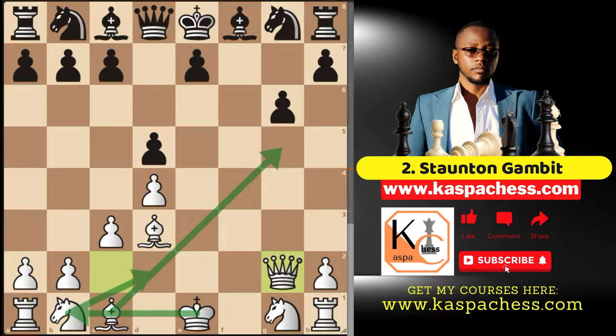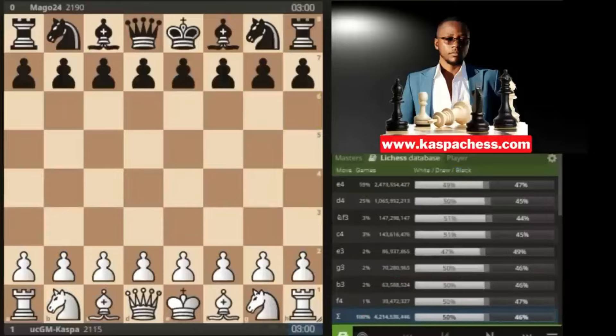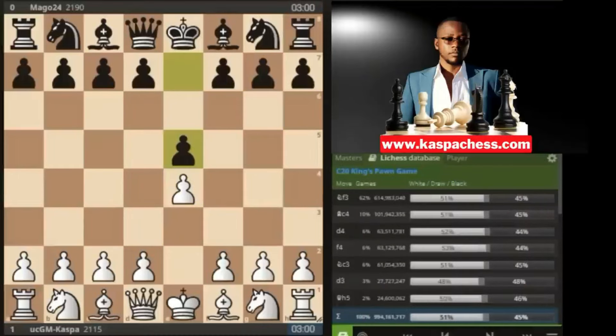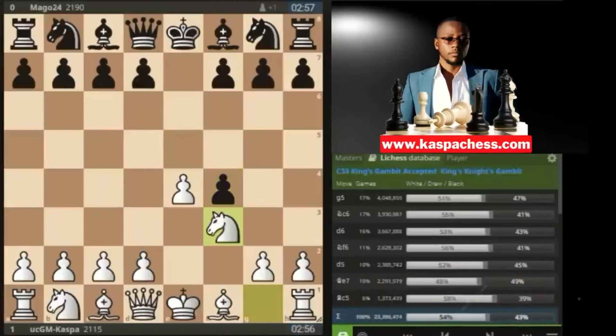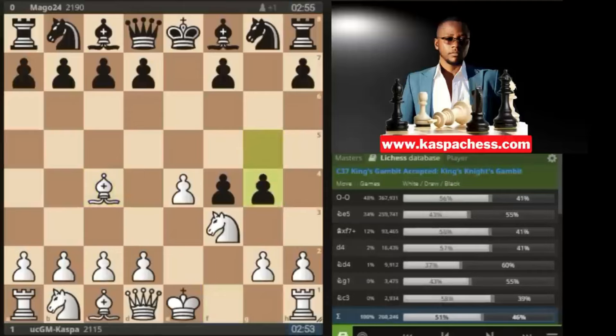Game number five: this was a blitz match I played against a 2119-rated opponent. I started with e4, then e5 by black, then immediately pawn to f4 — the King's Gambit. My opponent took on f4 and I played knight to f3. Again my opponent played the top played move pawn to g5, but I just played bishop c4 allowing pawn to g4. The whole idea of pawn to g4 was to chase my knight away from the f3 square and then black would play queen h4 — but I just castled short, giving up my knight. A very brilliant move.